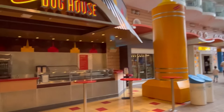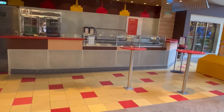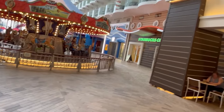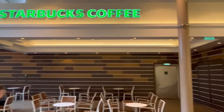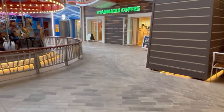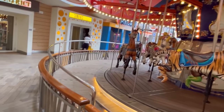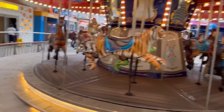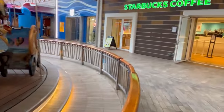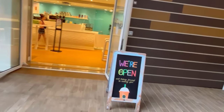The Boardwalk Doghouse has improved — the buns are better and you can get beers here too. Hot dogs are free; beers are included in drink packages. There's also a Starbucks, some stores, and an arcade — plus the Royal Caribbean shop.